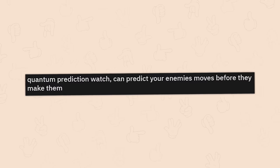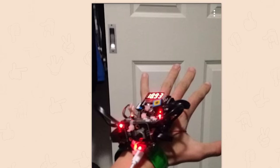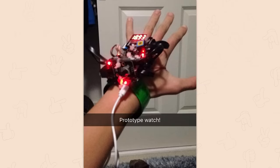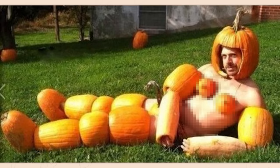Quantum prediction watch. Can predict your enemy's moves before they make them. Prototype watch. Prototype for what? Pumpkin armor. Plus 50 sexiness. Minus 100,000 comfort. Plus 50 hose. Plus 78 spooky. Seen this image before, but the item shop format just makes it so much better. Like the Michelin man, but he went pumpkin spice.